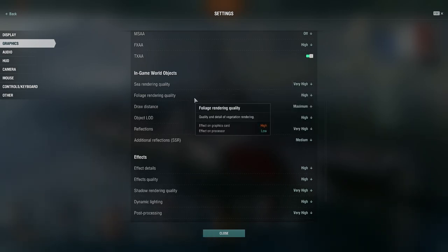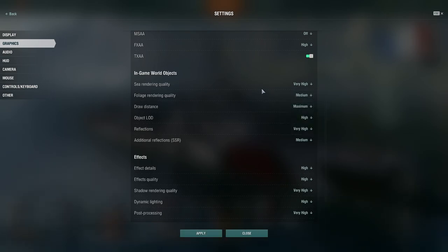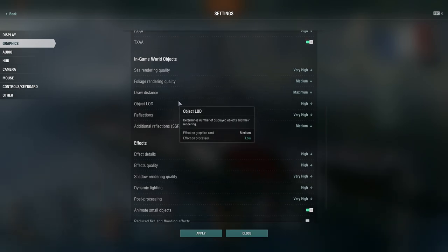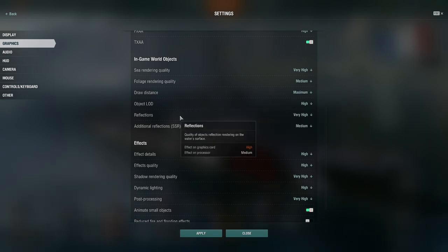For foliage rendering quality — quality of detail for vegetation rendering — I don't really care about that so I can turn it down. I'll note any changes I notice after making these adjustments in the comments below. Draw distance sets the maximum distance for detailed object rendering — high effect on graphics card, low on processor. I'll leave that on high so we can see ships further in the distance. Object LOD determines the number of displayed objects in rendering — medium graphics card effect and low on processor — leave that on high.